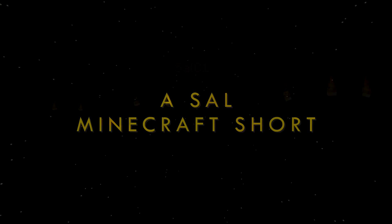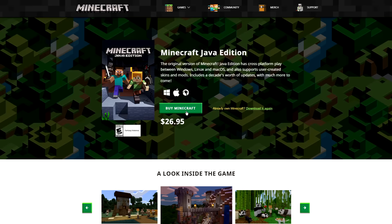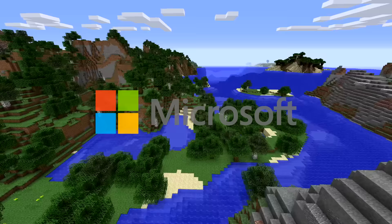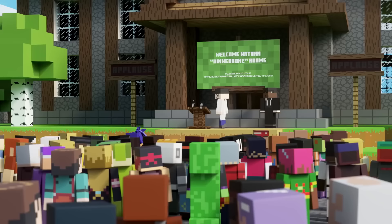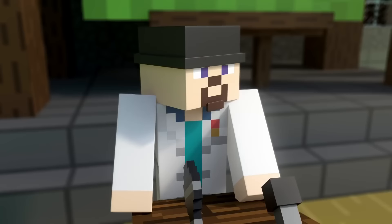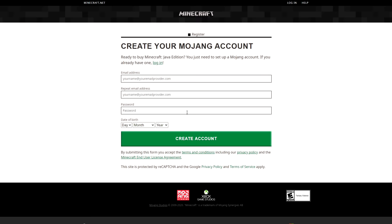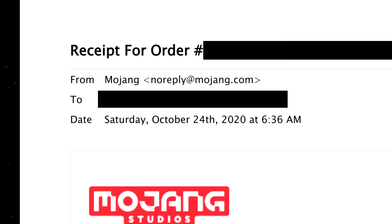I bought a new Mojang account just to sacrifice it to the Microsoft overlords. So let's start the timeline here. On September 2014, Microsoft bought Mojang for 2.5 billion dollars. For the next six years, Microsoft would pretty much mostly keep their hands off Java Edition. That was until October 21, 2020, just as we thought we were in the clear from Microsoft's wrath, the official announcement was made about migrating Mojang accounts to Microsoft accounts. There was still a period where users could create new Mojang accounts, so three days later, that's exactly what I did. With this email receipt sent to me on October 24, 2020, my experiment officially began.